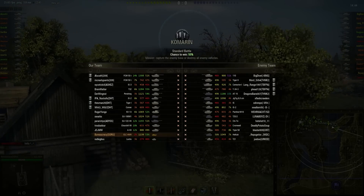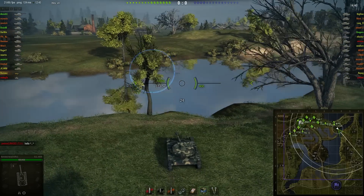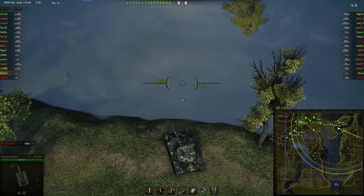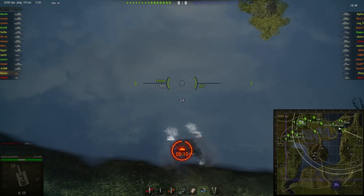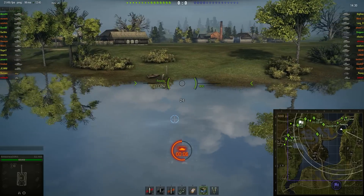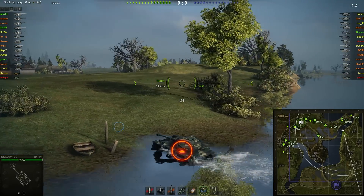That's Bureaucracy and he's driving the ELC-AMX on a standard battle on Camaran. So we're going to be taking a look at the river here, seeing whereabouts he thinks he can cross. But then just decides, what the hell, let's just go for it. I've got a quick enough tank. And if you can find this little spot here, you are able to get across just in time.